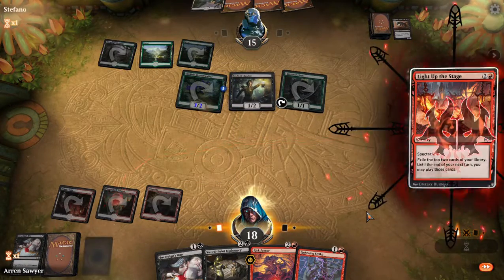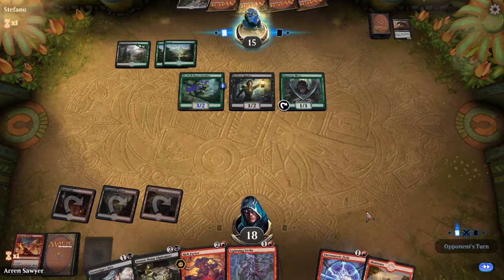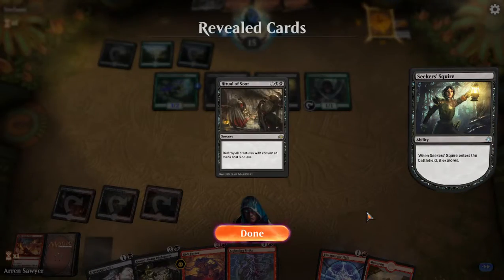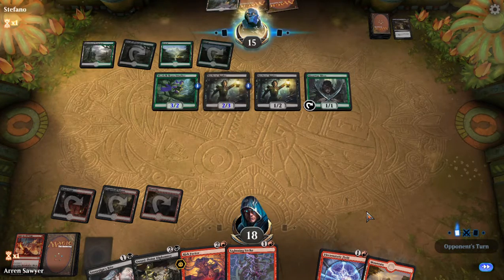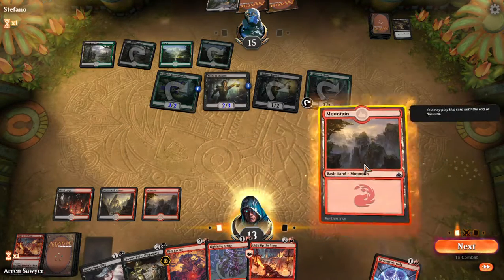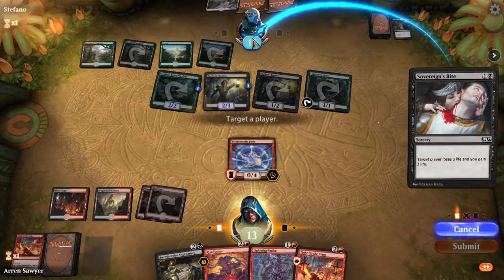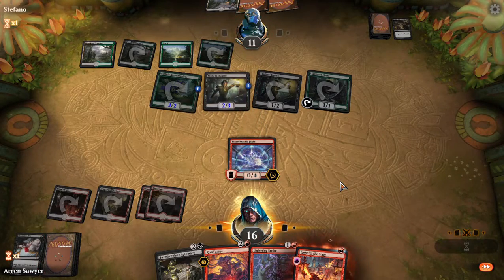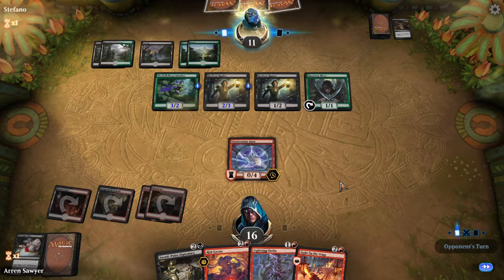Draw some more mana — good draws. I'm going to play Sovereign's Bite right away because I don't need to burn anything on the field. He's going to graveyard that. Seven point life swing. The only reason I wouldn't block a Golgari deck is if he has Status/Statue or a bigger creature than my four-toughness guy.